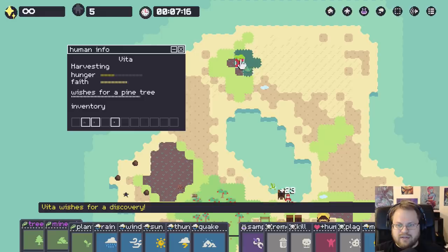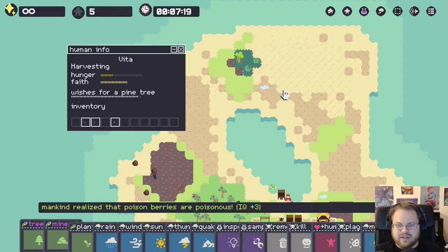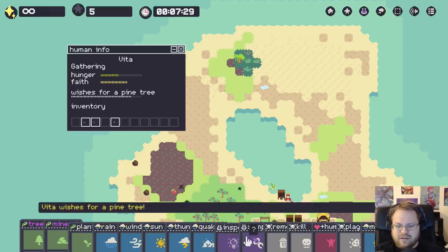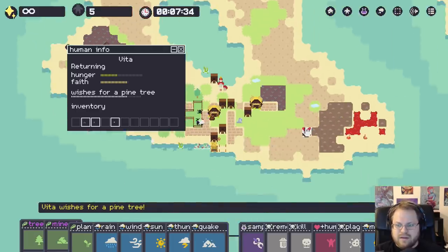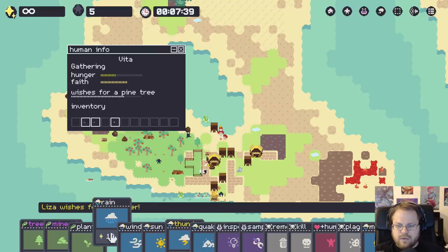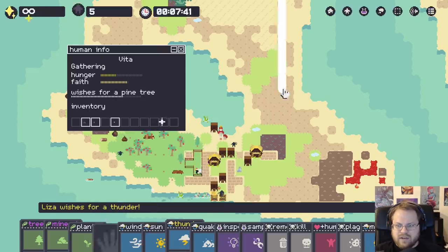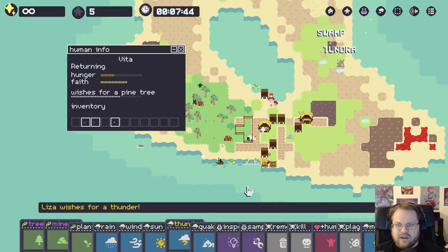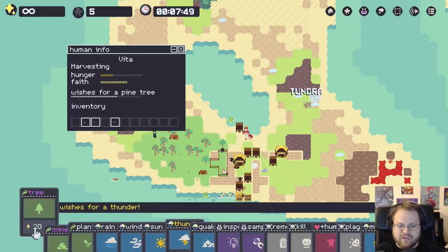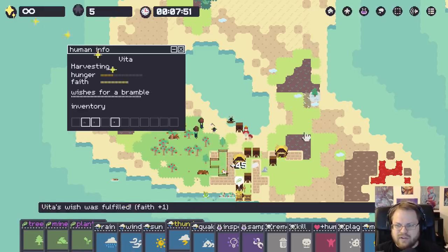Alright, so they've discovered that - oh, that's toxic berries. That's also toxic berries. That's more toxic berries. That's a bramble. So let's start it raining over there. There's a snow field. Can I get a tree up on a snow field? Yeah, there we go.